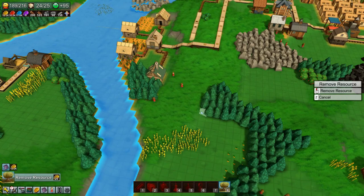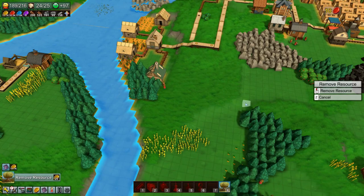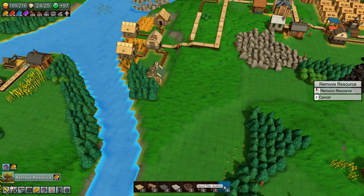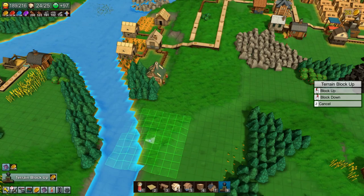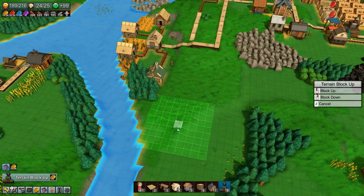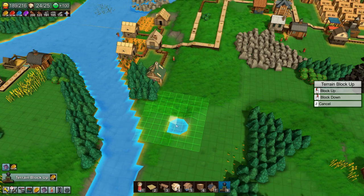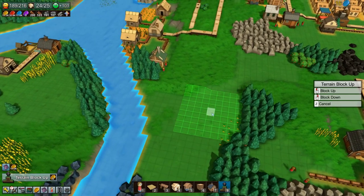Before we get started, we need to clear out some trees, clear out this grain we don't need, and also just level out the terrain a bit so that we have a nice flat surface to work with. That was too far down — let's just take those down as well so that should give us a nice space to work with.